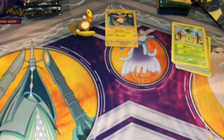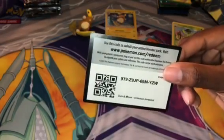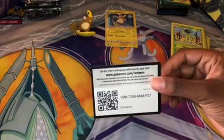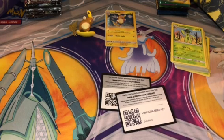I will give you guys two code cards to make up for this time. We have a Sun and Moon Crimson Invasion code, an Evolutions code, and an Evolutions code. Thank you guys for watching, I really appreciate it. Subscribe, leave a like, and comment down below if you have any questions or comments — I do read everything in the comments section. Let me know and I will see you guys in the next one. Peace.